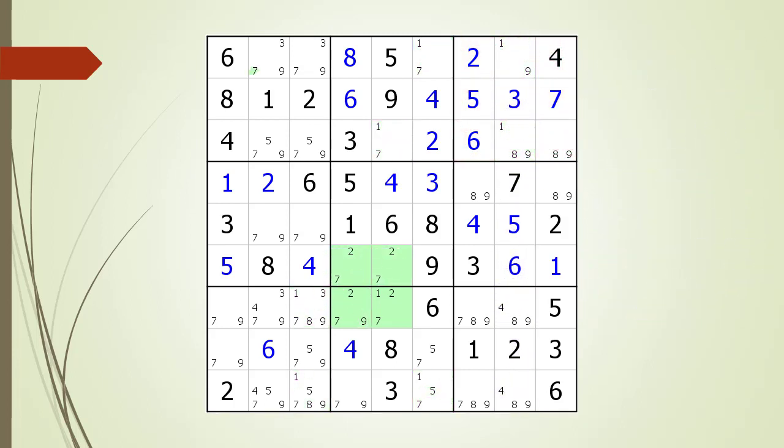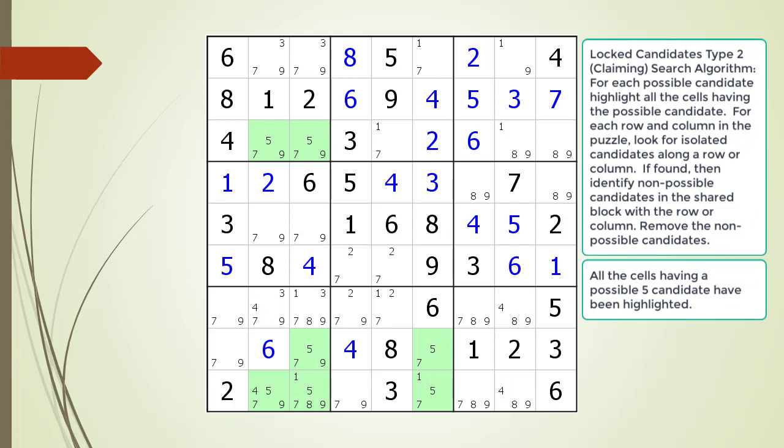At this point in the puzzle, there are no Type 2 Lock Candidates for the possible 2, 3, and 4 candidates. All the cells having a possible 5 candidate are now highlighted. We find a set of Type 2 Lock Candidates in Block 1 and Block 8, but there are no target candidates.